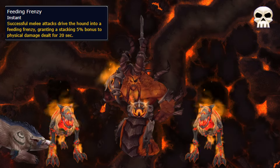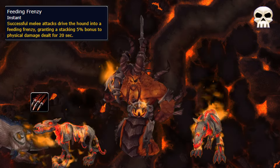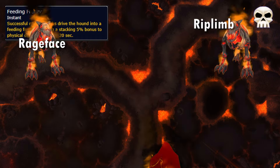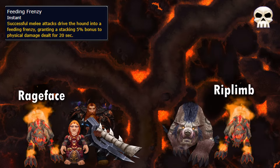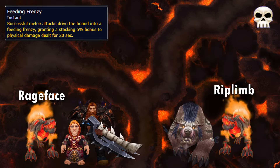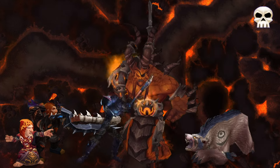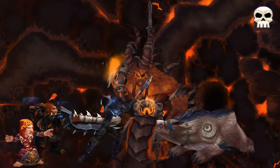On Heroic, the dogs never die and get a stacking damage buff with each melee hit. You need to kite them over the prisms to reset their buff and make sure they don't one-shot people. This should be done by the off-tank for Rip Limb, and whoever is assigned to break Rageface, as he targets them when broken. Because they don't die, everyone should hard focus the boss and deal with all the normal mechanics the same until you kill the boss.